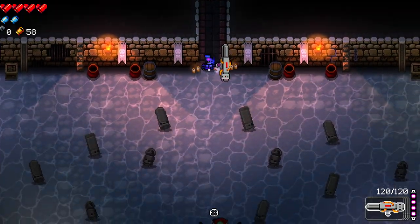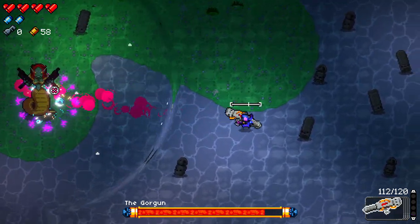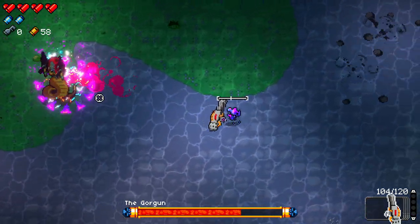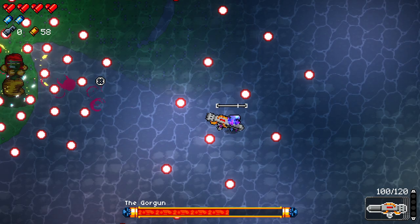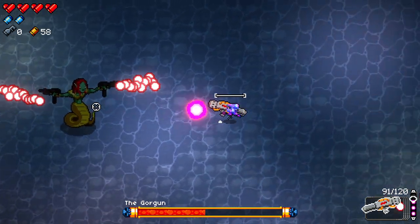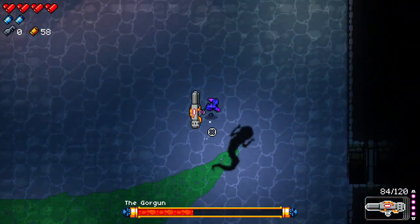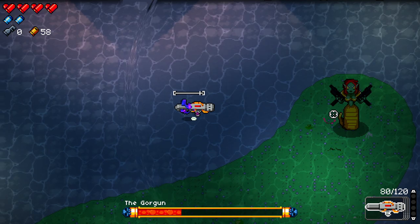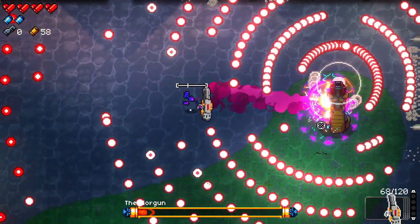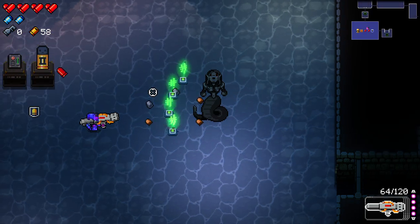We got the gore gun boss — in my opinion, probably the easiest boss in the game. We got two blanks. This attack is the only one that's really even hard to dodge, and it's not even that hard. As long as you avoid the poison by going left or right of her, she's really no problem. Just keep shooting her — easy peasy.